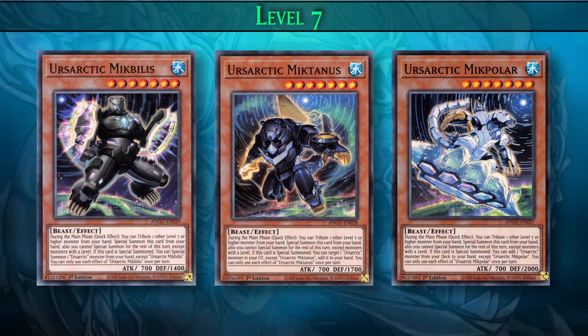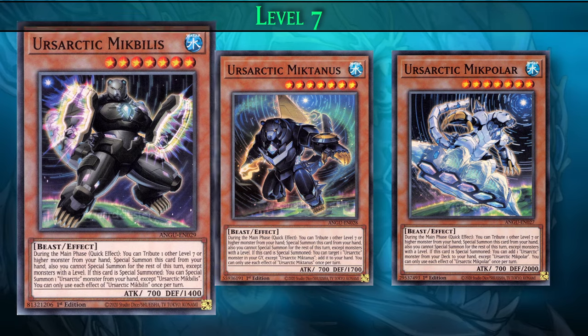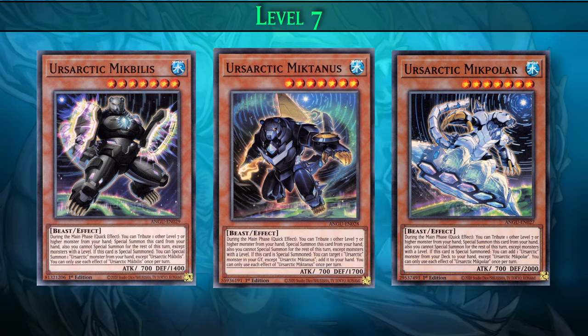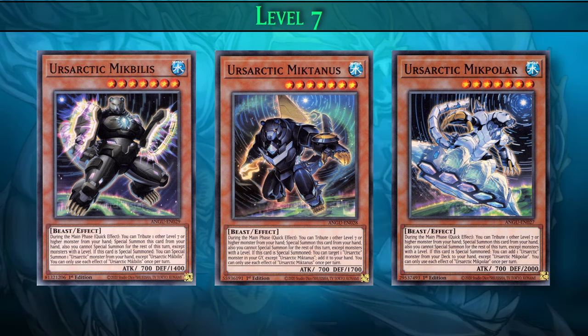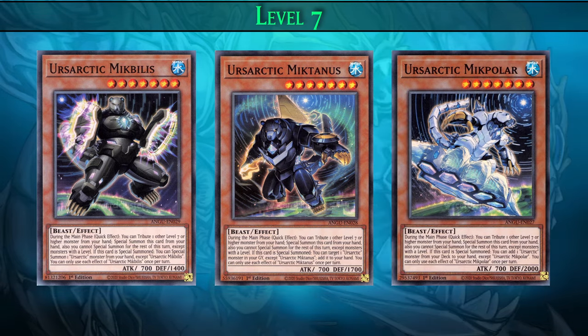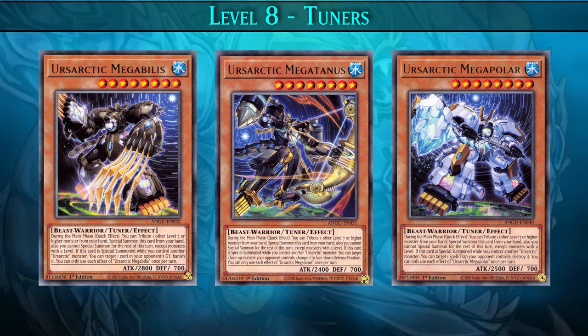And if they are special summoned, Ursartic monsters have more effects. The effects of the level 7 Ursartics share a common theme in that they let you summon the next Ursartic monster in your hand for free. For example, if you special summon McBillis, you can use its effect to bring another Ursartic monster from your hand onto the field. McTanis lets you retrieve an Ursartic monster from your graveyard and add it to your hand, giving you an extra monster to use for tributes. McPolar works similarly but fetches an Ursartic monster from your deck and adds it to your hand, giving you another monster for a tribute summon.